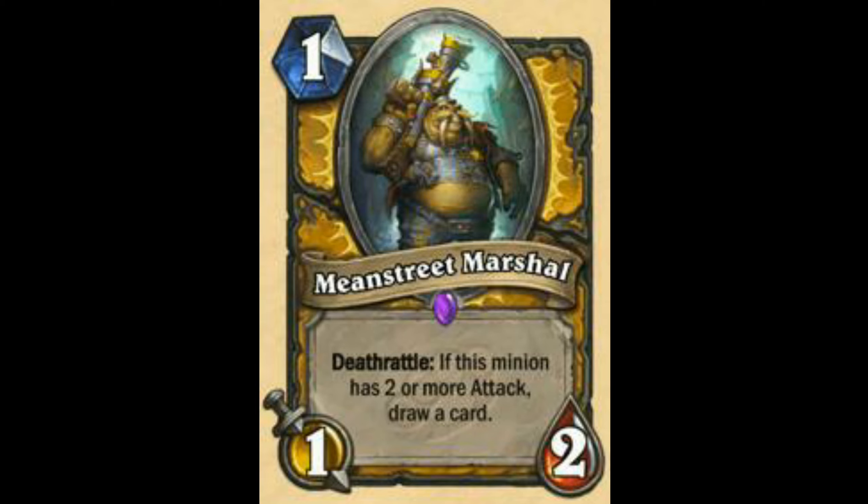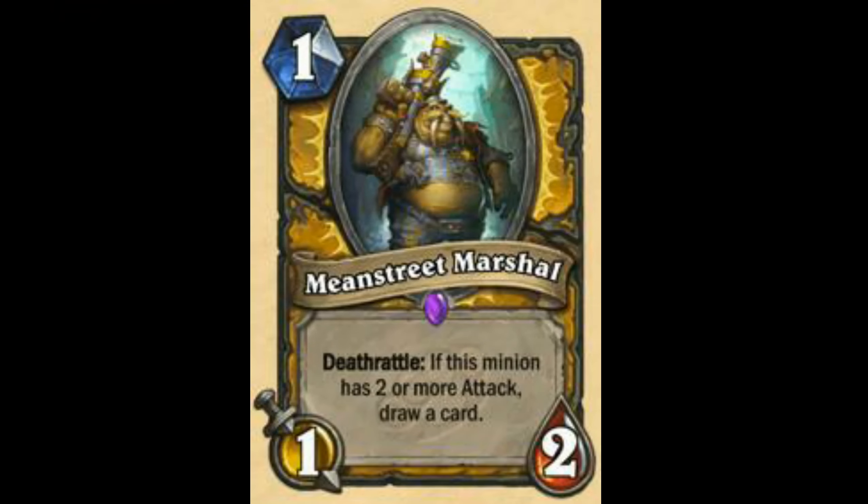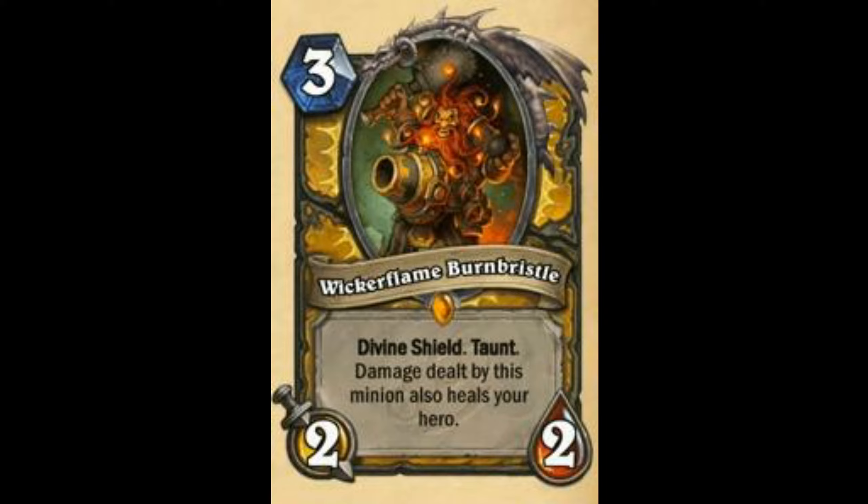Okay, Mean Street Marshal is like Babbling Book — the rating will be like Babbling Book. I'll rate this card as 88 out of 100. Battlecry: if this minion has 2 or more attack — you just need a +1 attack. You got Bucy Sergeant, Alpha, Divine Strength, and those buffing cards like Grime Street Outfitter. Next we have Wickerflame Burnbristle — Divine Shield, Taunt, damage dealt by this minion also heals your hero. May see play in Aggro Paladin, may see play in Midrange Paladin. I rate this card 80 or 77 out of 100.